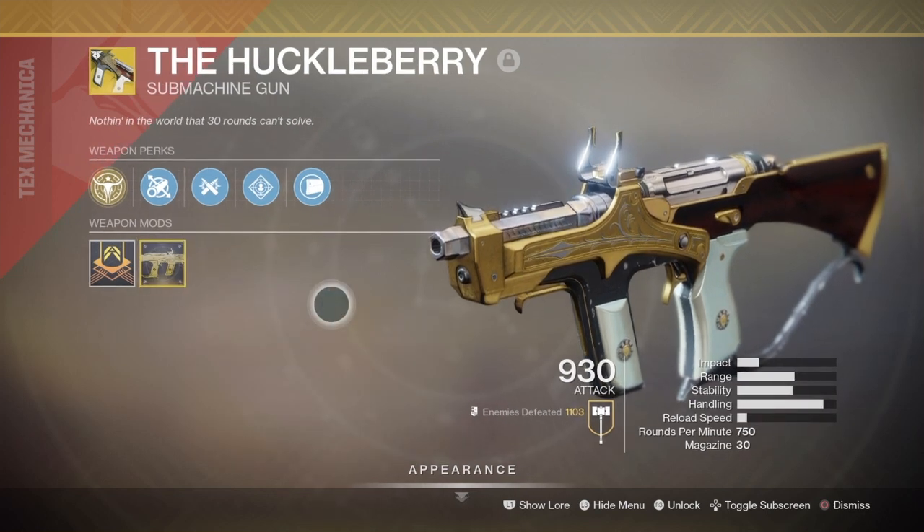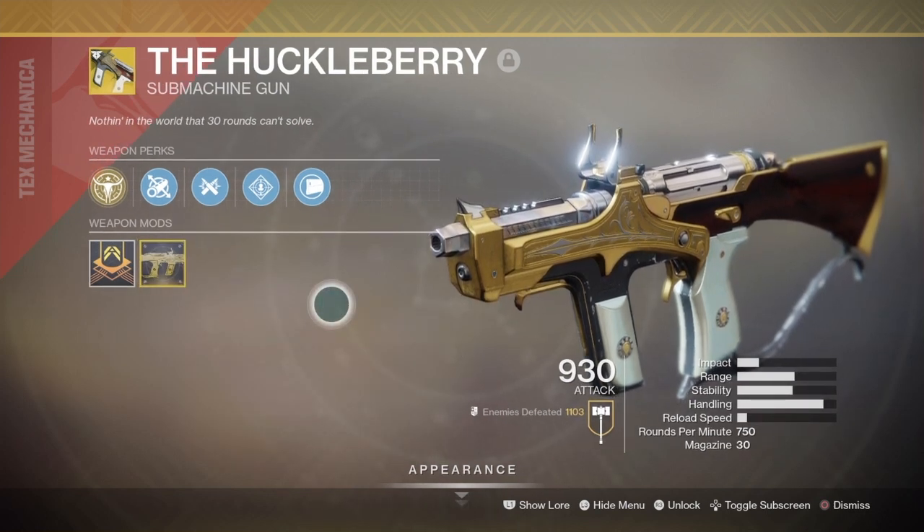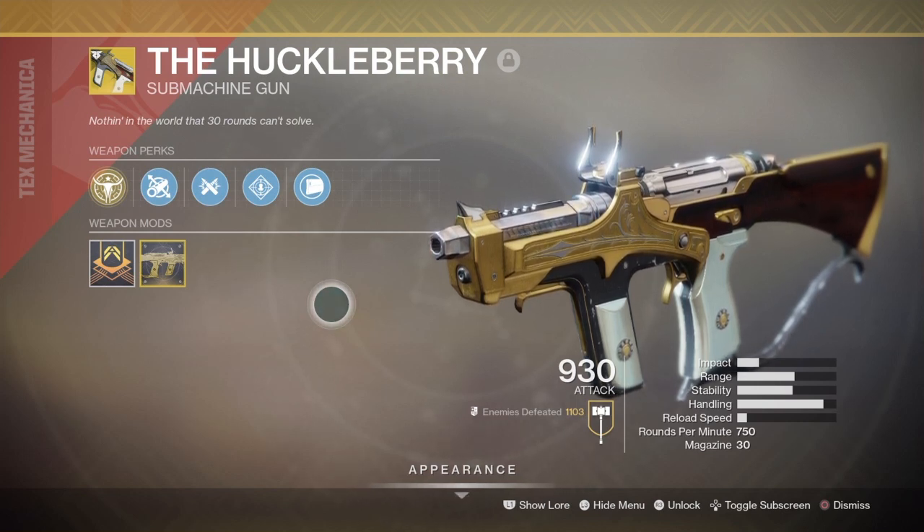This weapon can be obtained from any exotic loot source: exotic engrams, prime engrams, nightfalls. The catalyst can be obtained from heroic adventures.